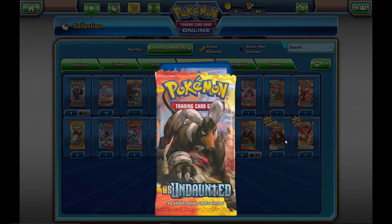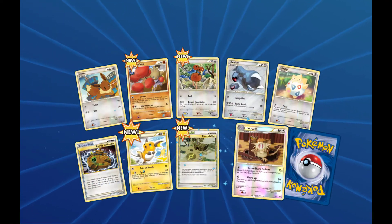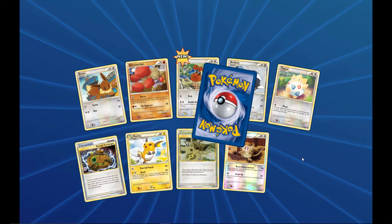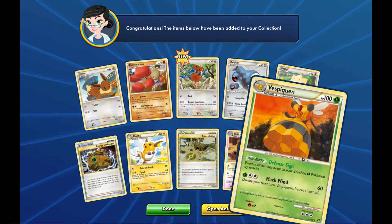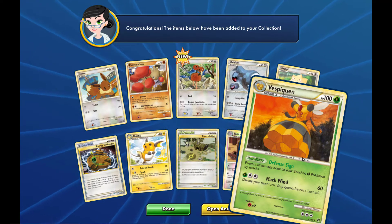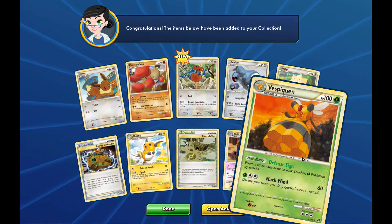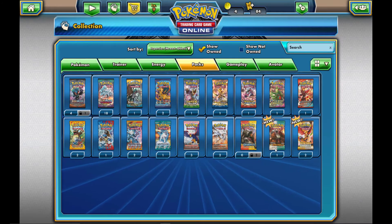Moving to Undaunted and then Unleashed, last but not least HeartGold SoulSilver base set. Let's see what we get. Once again, awesome artwork on this pack. Our rare is a Vespiquen — from the older pack it has a Poke-Body: Defense Sign — prevent all damage done to your benched Leaf Pokemon by attacks. That's pretty nice. Moving on to Unleashed.